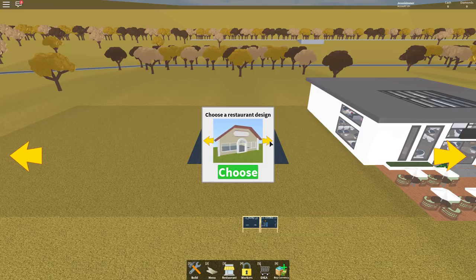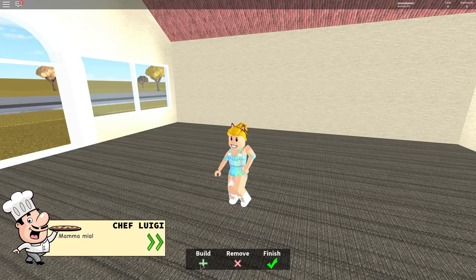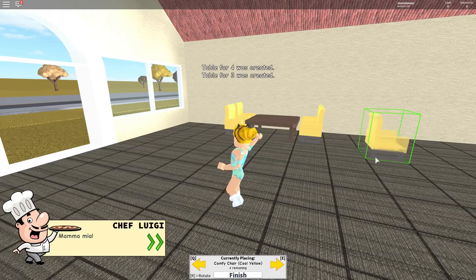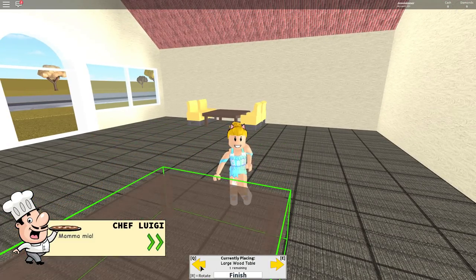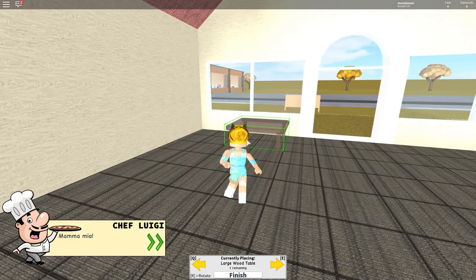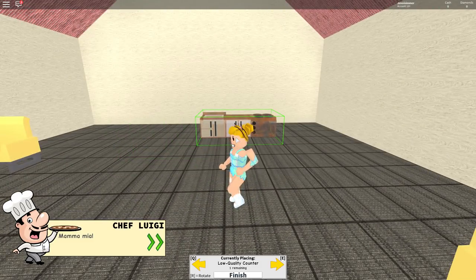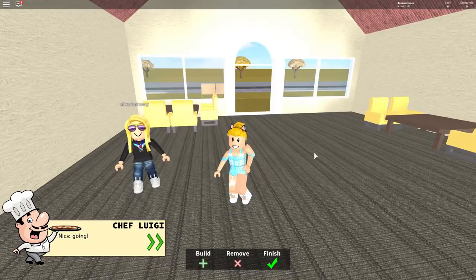That one's really nice too — let's choose that one! I do know how to do this because I've done it like a million times. We'll put down some tables — that's a place setting for four. I should have put that in front of the window. The first time I played this game, I put the stove turned around the wrong way, so I was cooking on the outside of the building! I was like, what is going on — but I realized it was just me.